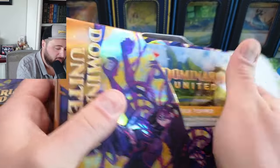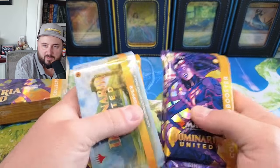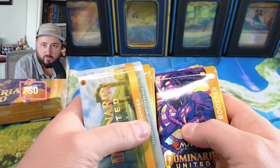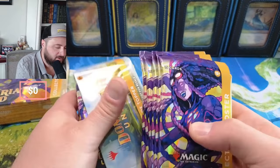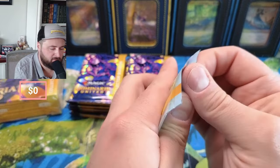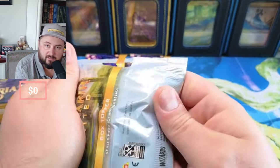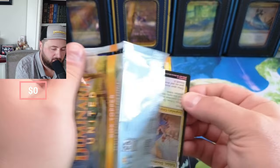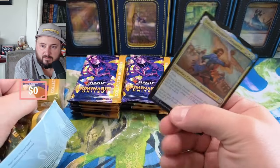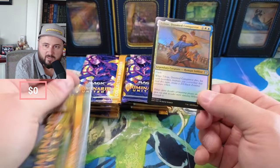I remember back in the November-December timeframe I would buy these boxes for $125-$120 each. Now on the mayhem sale we had with TCGplayer, I ended up snagging these for like $165 minus the 13% store credit. There we go — we got a little Tobias. These box toppers in Dominaria United were horrendous.